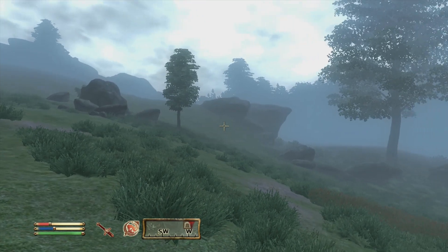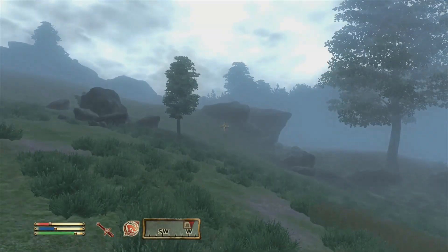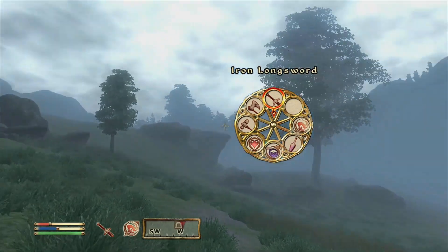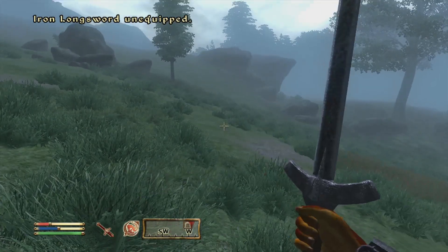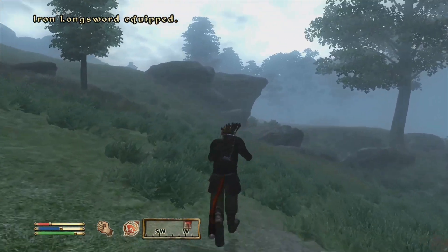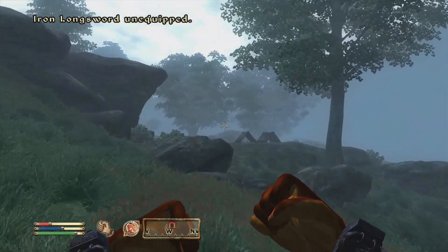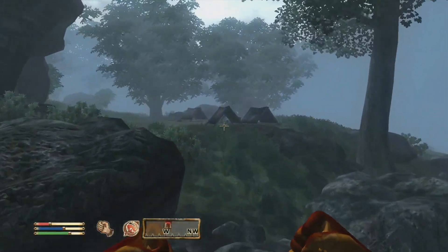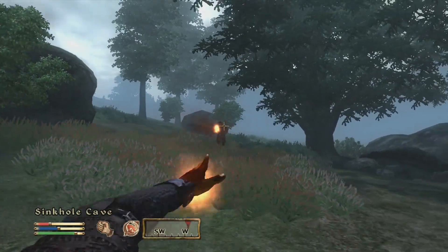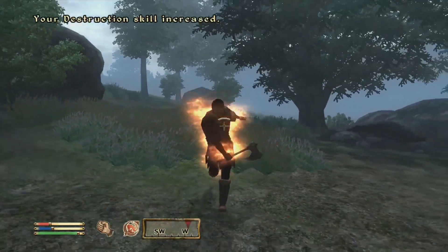Swords aren't blunt, so you can still use them if you want. To go hand-to-hand, just unequip the weapon by pressing up on the D-pad. Hand-to-hand is really fun once you upgrade it — you can get special moves that disarm opponents or paralyze them. It also helps a lot with your weight in your inventory since you're not carrying weapons.